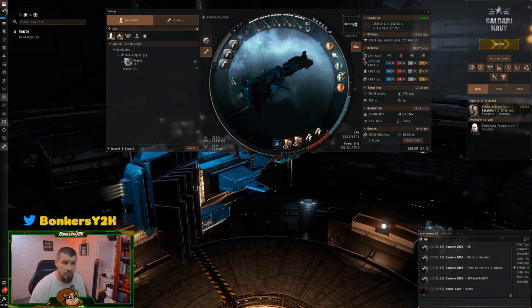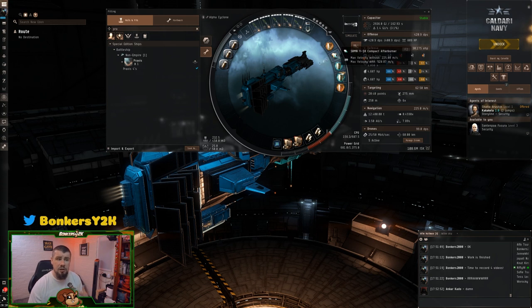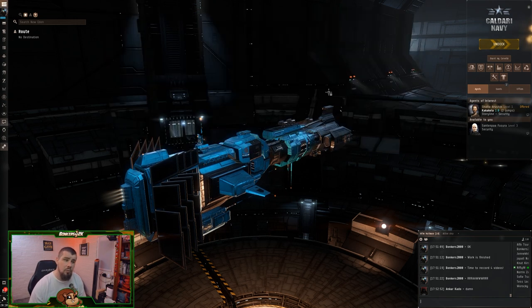This fit has been tested by myself and others in the public channel. The only issue they experienced was some capacitor strain, but turning off the afterburner for a couple of seconds to let it build back up was more than enough. The DPS output was enough to offset that anyway. If you find yourself struggling for capacitor, turn the afterburner off, make sure you've got momentum and keep your ship moving — you should be more than capable of running and surviving anything you encounter.